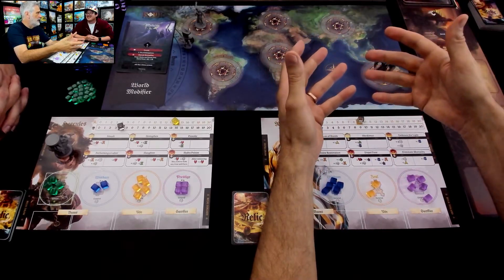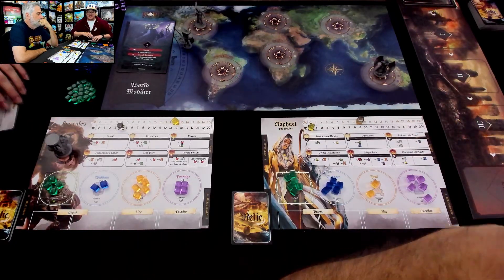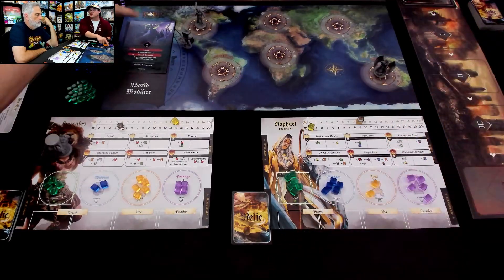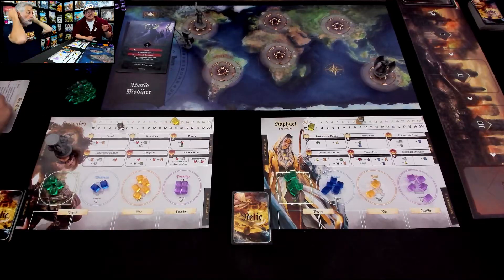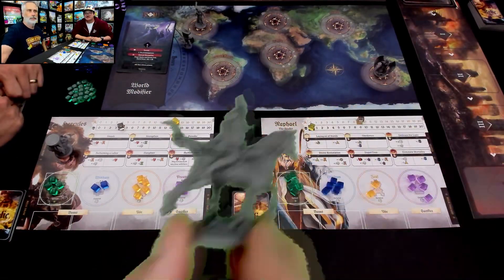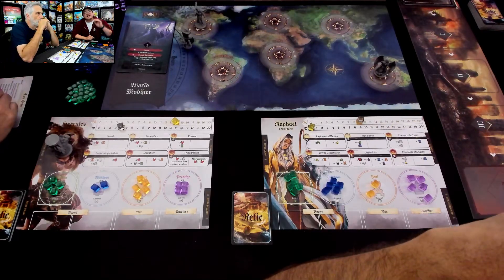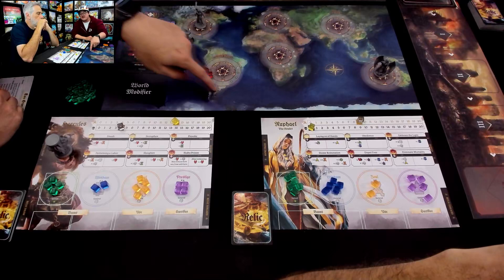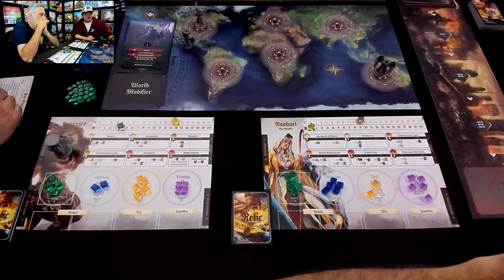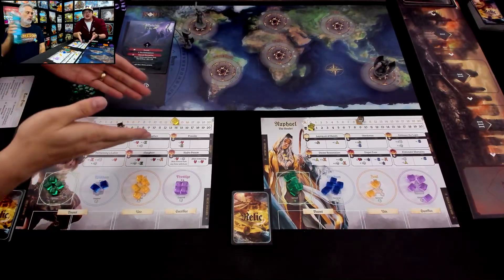The main thing to pay attention to is how to win and how to lose. To win, you complete the victory condition, do the Binding Ritual, and make it to the end. There are three ways to lose: if one of the Horsemen makes it to the center of the apocalypse board, you lose; if there are ten or more demons in one specific location at the end of the turn, you automatically lose; or if both heroes become fallen, you lose. Fallen is a mechanic we'll get to when we look at the player boards.